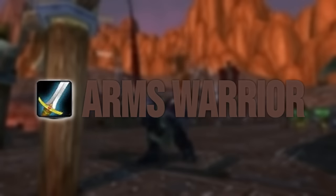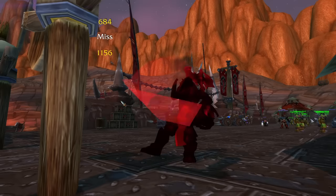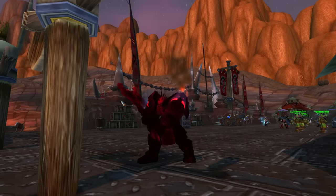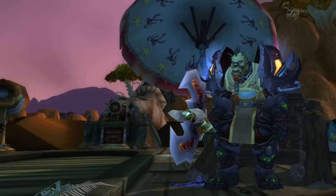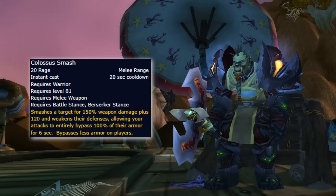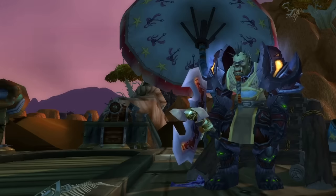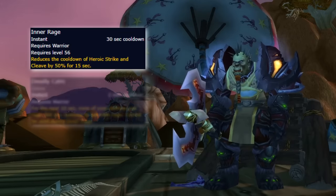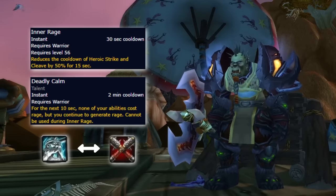Next on the list, we have the Arms Warrior. The Arms Warrior in previous expansions has been relegated to the role of a PvP spec, but while it's still the go-to PvP spec in Cataclysm, it really comes into its own as a PvE spec as well. The Arms Warrior just says no when it comes to boss armor. With the new spell called Colossus Smash, your rotation becomes all about making the most out of the windows where the debuff is active. Properly using Inner Rage, Deadly Calm, and Stance Dancing correctly will set you apart from other warriors.